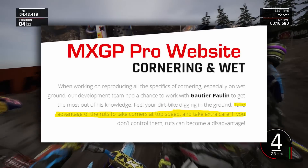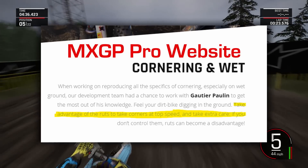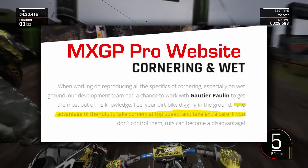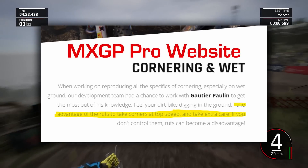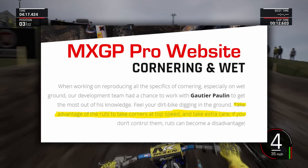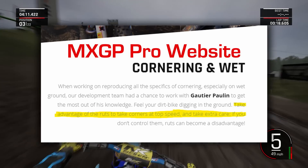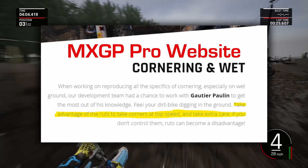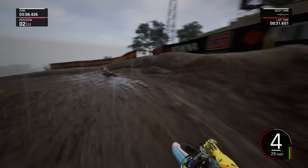First, let's take a look at the marketing that was on the MXGP Pro website. Under 'Cornering and Wet' it says: take advantage of the ruts to take corners at top speed, and take extra care — if you don't control them, ruts can become a disadvantage. So back on MXGP Pro they were saying they were going to have ruts in the game. If you played MXGP Pro, you know that is not the case. Some people have argued there are ruts if you do full complete races at 100% length, but I don't think so — the bikes do not go through ruts.